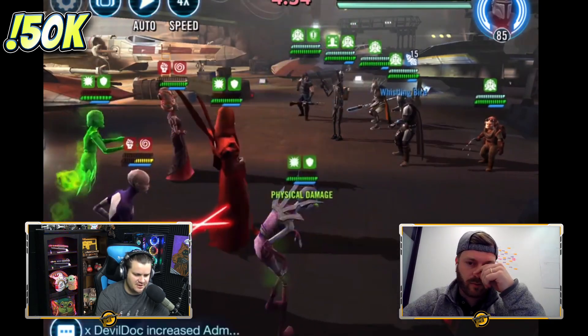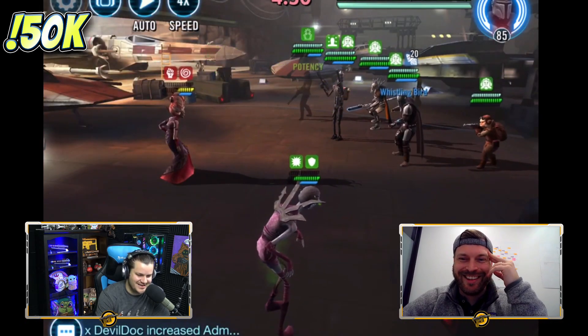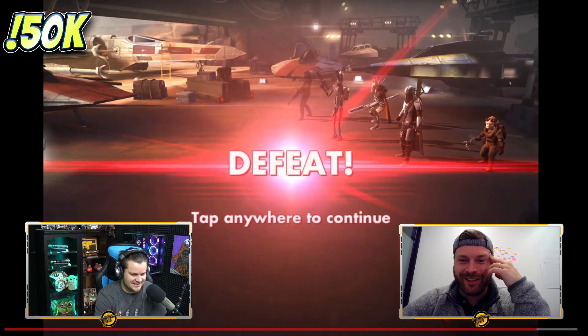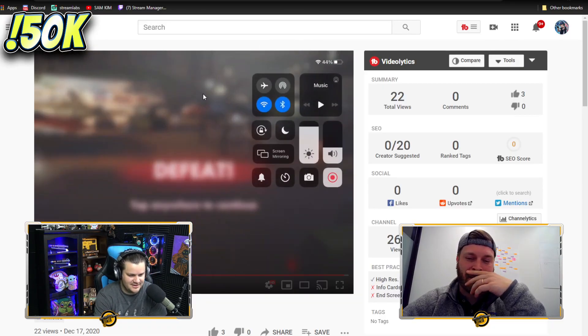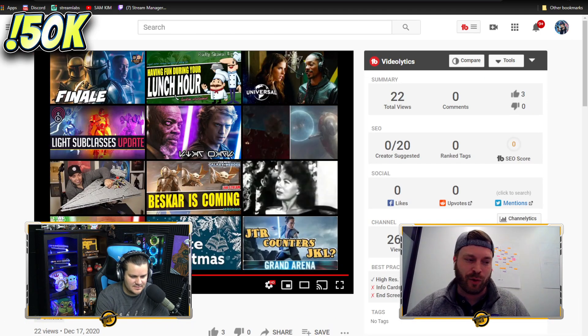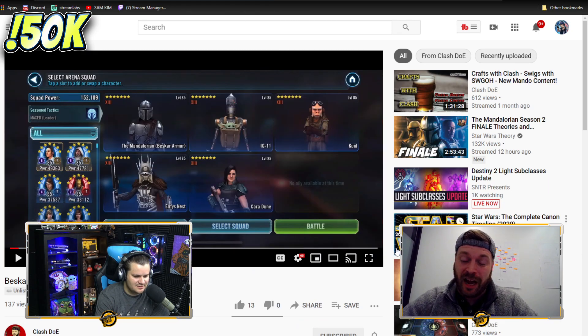Look at Nightsisters just getting destroyed. They did not even get a turn. It was brutal. I don't know if that was a fair one — they only had three or four relics on that team, it was kind of a joke. But I'm also getting really close to being able to beat JML. I get it down to JML and Jedi Knight Luke on a couple of these teams, so I should have some good footage of that coming later.